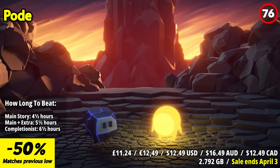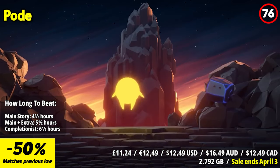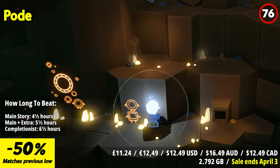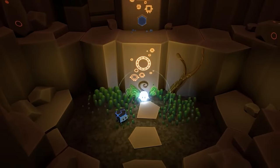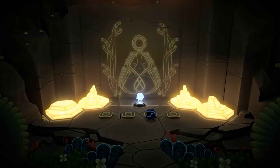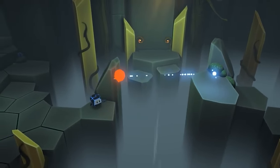Ode is a delightful and visually stunning cooperative puzzle-adventure game that offers a unique and enchanting gaming experience. The cooperative gameplay is its standout aspect — the game encourages teamwork and communication as players control two characters, a rock named Boulder and a fallen star named Glow. Each character has unique abilities that complement each other, and players must work together to solve puzzles and progress through the game's levels. The puzzles in Ode are well-crafted and provide a satisfying level of challenge, often requiring players to think creatively. The game strikes a good balance between accessibility and complexity.